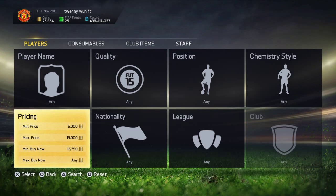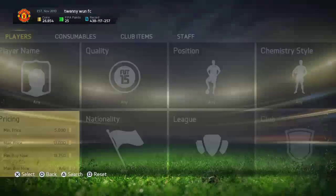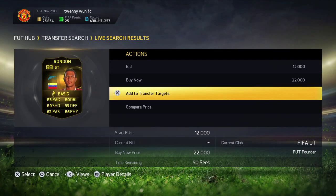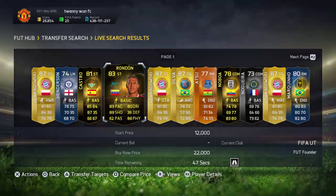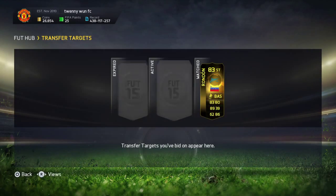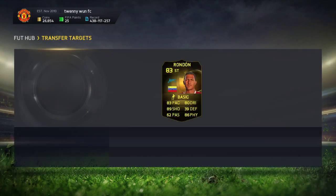So here are the credentials you want: 5k min price, 13k max price, and min buy now around 13,750 or 14k. When you search you get a load of informs, and what you want to do is add them to your transfer targets and then go into your transfer targets and look for the lowest buy now.